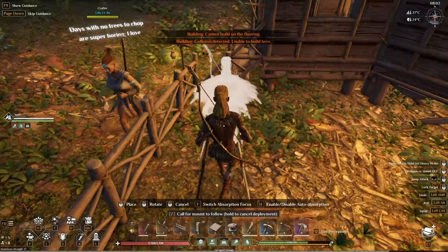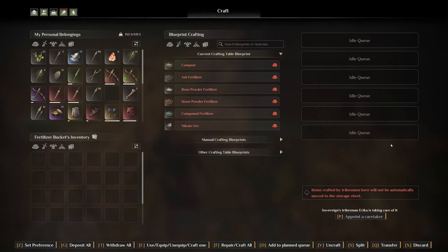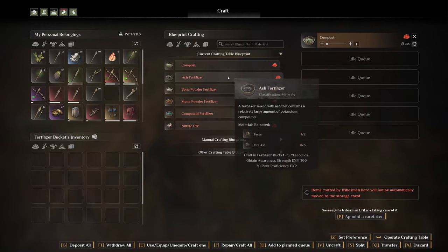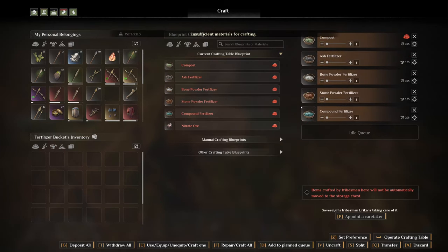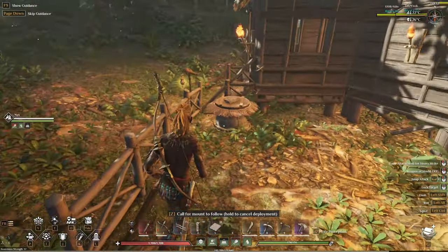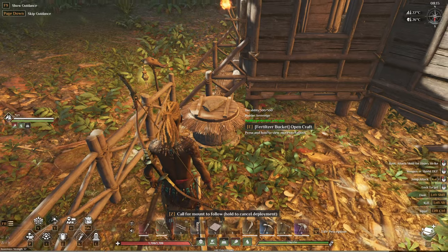We'll stick the fertilizer out here just behind our little fence and we're going to set Erica as the person who does that too. You can go over the items you need and press D to set amounts — we'll put in 50 of each of the main ingredients, 999 of one, and 15 of the ones we're not making just yet. Once that's done and she's been appointed in there, Erica will come over and start making that compost.